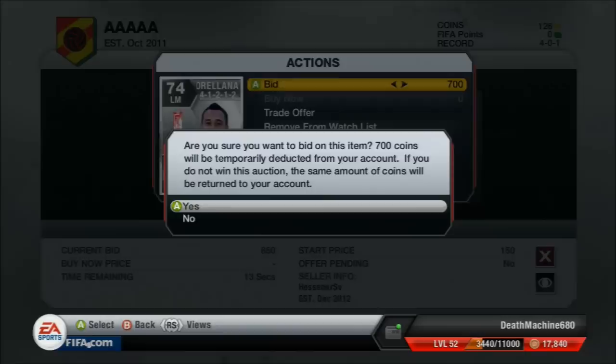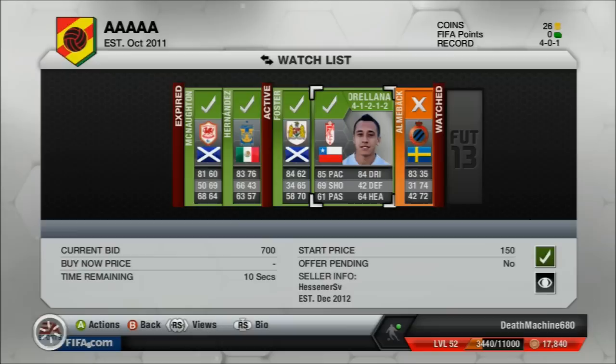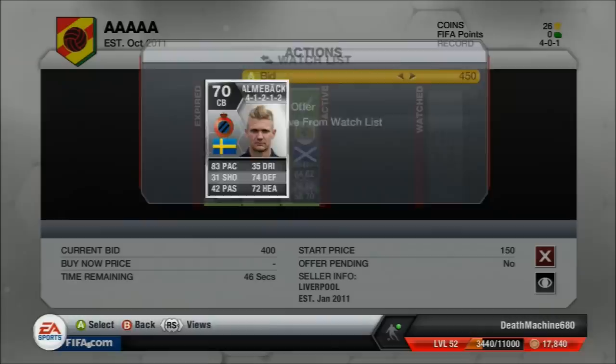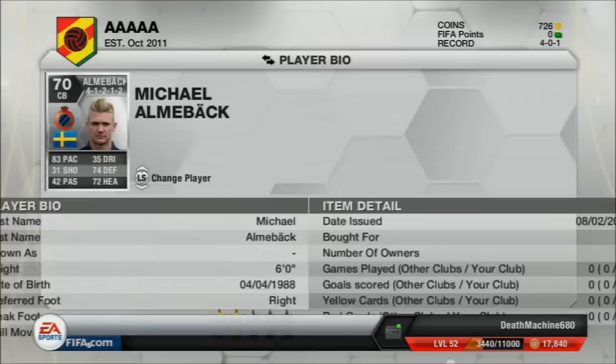I put some bids on Orellana — I'm not too sure on his price but I know he would go for more than 1k. I keep getting outbid over and over again on Orellana and eventually I think I can't put any more bids on him, so I remove him from the watchlist.